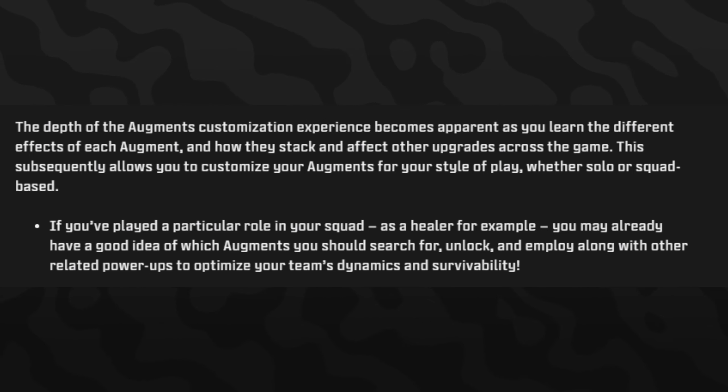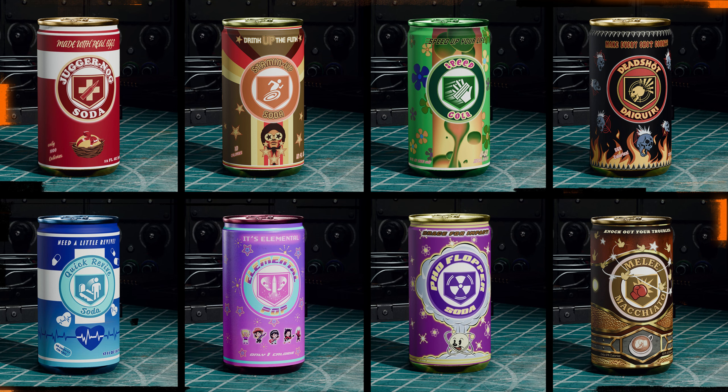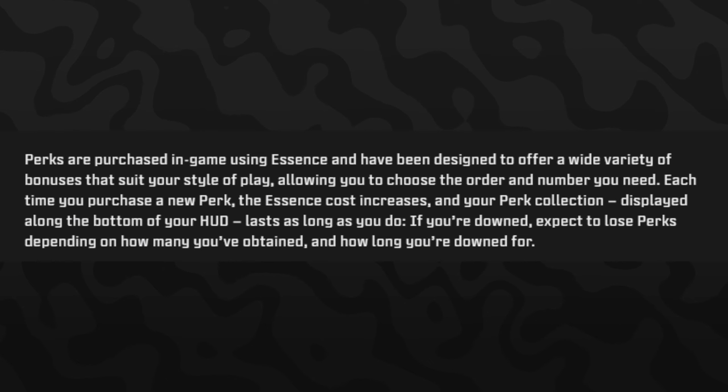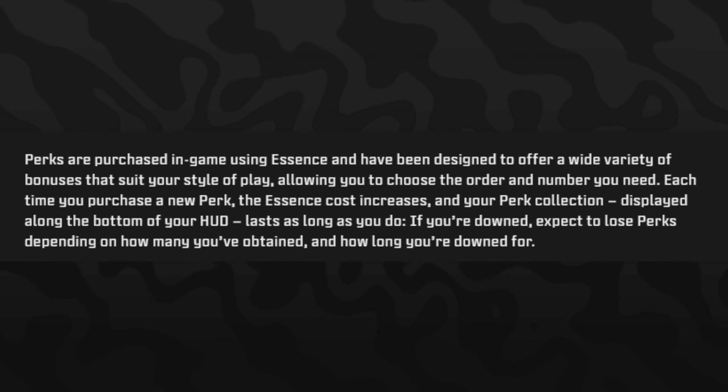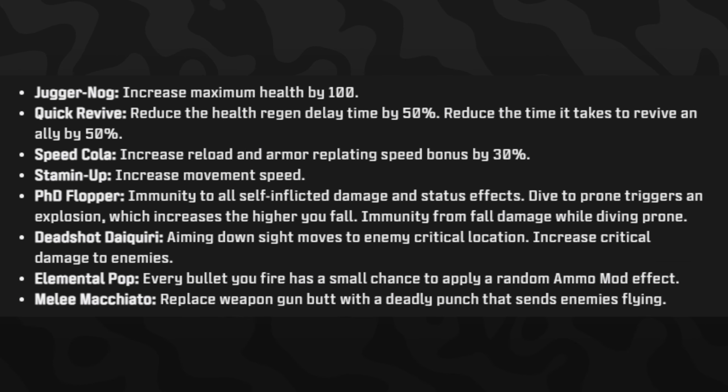If you've played a particular role in your squad as a healer, for example, you may already have a good idea of which augments you should search for, unlock, and employ along with other related power-ups to optimize your team's dynamic and survivability. All eight perks are showcased here. Perks are purchased in-game using Essence and are designed to offer a wide variety of bonuses that suit your style of play. Each time you purchase a new perk, the Essence cost increases and your perk collection is displayed along the bottom of your HUD. If you're downed, expect to lose perks depending on how many you've obtained and how long you've been down.